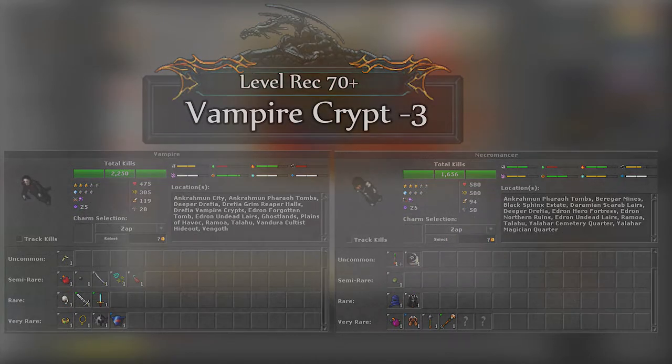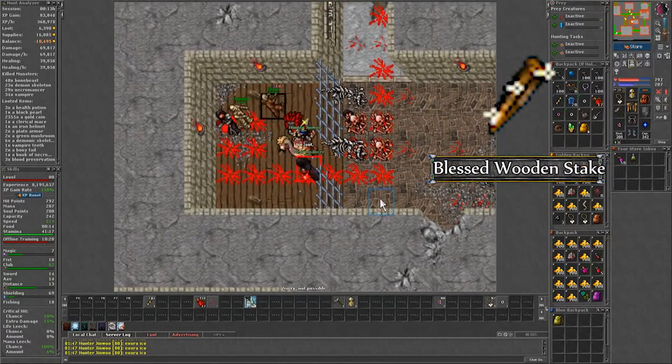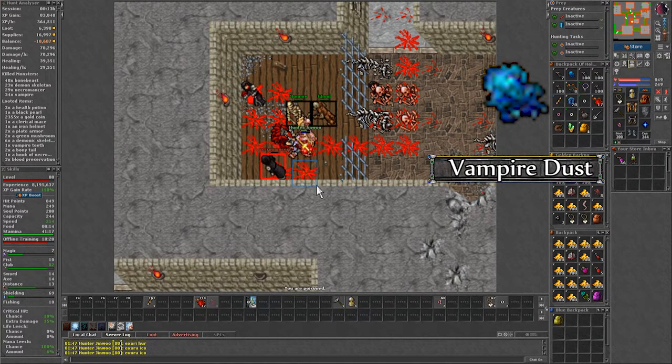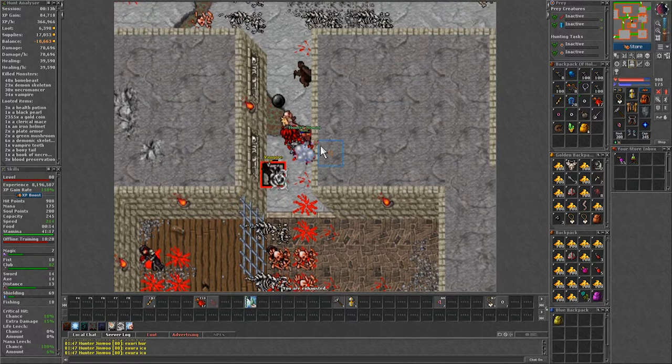My lower recommendation is level 17 plus, and you should grab a blessed wound and stake before hunting here, as using that on the death vampires has a chance of giving you vampire dust. These are really valuable on new servers but also a good price in general for most servers.